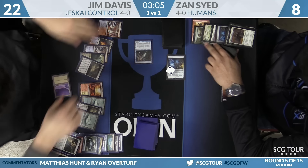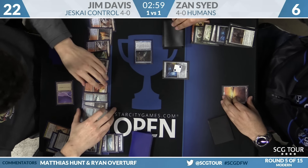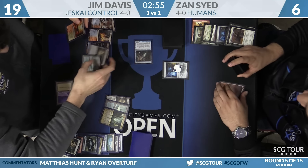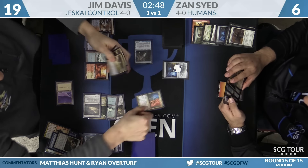Jim keeps the Helix because that's burn — Zan's basic land is already in play. Zan says go. Jim activates Azcanta again — top card is Electrolyze. Supreme Verdict or Supreme Verdict? He'll take the burn spell. It's like a Time Walk. Zan can't vial here because Jim will hold priority and Electrolyze — Zan can't Meddling Mage it. Zan goes to four.